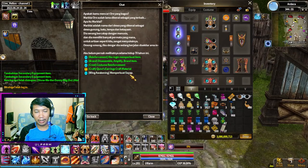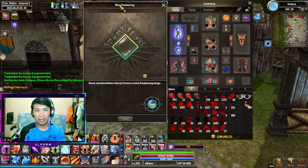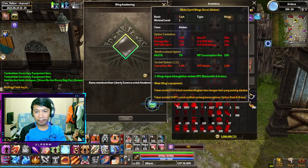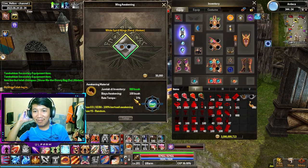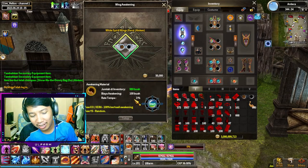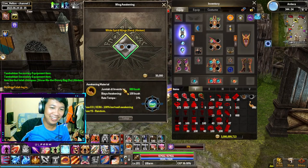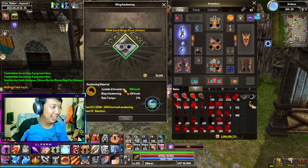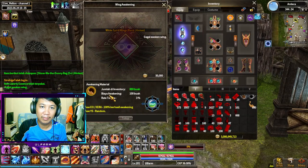Tanpa banyak cincong lagi, ayo kita coba wing awaken. Akankah masuk ke YS white spirit gue? Kita lihat sama-sama ya. Gue nyiapin mental dulu guys. Ping gue terlalu kecil sih. Rate-nya cuma 3%, anjir. Mirip kayak kalian mau naikin ke full moon ke pure moon. Anjir. Oke gas. Elah gagal. Satu.